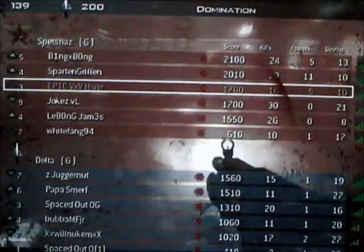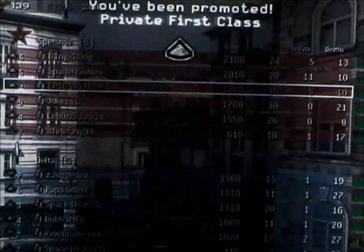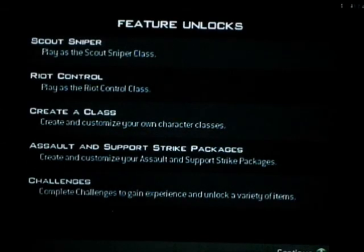There you go guys, that was the first match. Went 16 and 10 — I feel pretty good about myself. And I got promoted three times. I'm now rank 4, which means custom class. Sniper class, riot control, create a class, assault and support strike packages, and challenges.